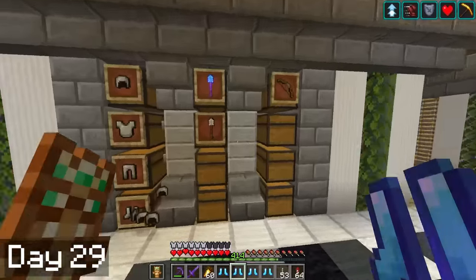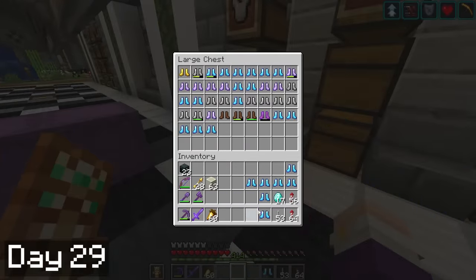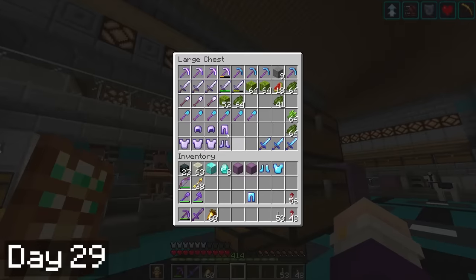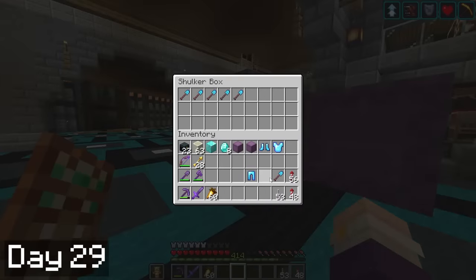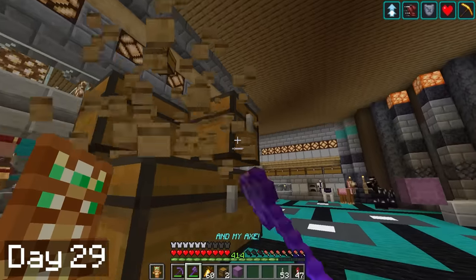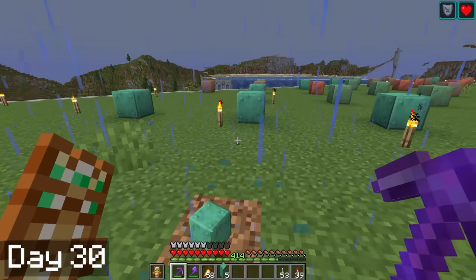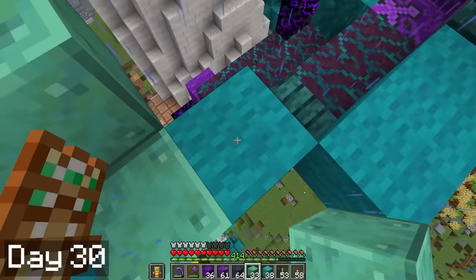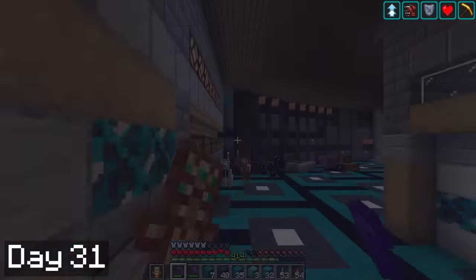I also had shulkers full of diamond loot, and I spent most of day 29 putting away the several shulkers full of goodies I had acquired. While doing so, I cleaned up some chests that have been cluttering up my trading hall forever. Doesn't it feel so good to get organized in this game? It's like that feeling you get when cleaning in real life, but even better because you don't have to move. I spent day 30 gathering up the oxidized copper and adding it to the mushroom cap. When it turned night I was attacked by phantoms — I totally forgot I hadn't been sleeping for the sake of the video. Oops.